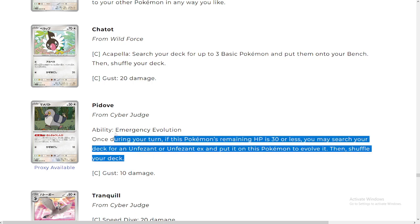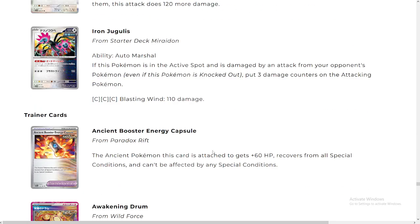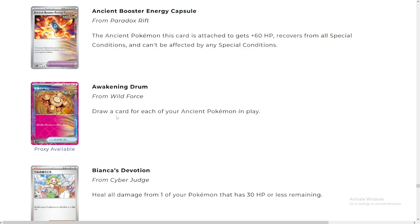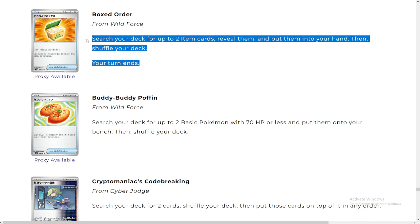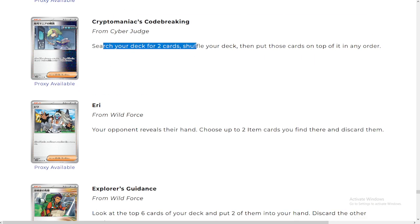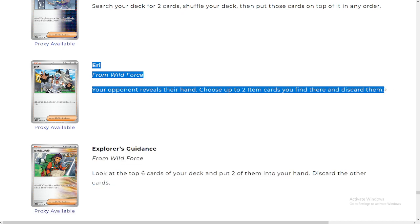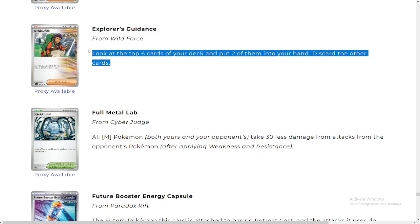Let's look at Piplup — Emergency Evolution: once during your turn, if this Pokémon's remaining HP is 30 or less, you may search your deck for Empoleon or Empoleon EX and put it on this Pokémon to evolve it, then shuffle your deck. Buddy Poffins is gonna be popping — draw a card for each of your ancient Pokémon. Awakening Drum is gonna be okay. Box — search your deck for up to two item cards, reveal them, put them in your hand, and shuffle your deck; your turn ends. Could be good for Maradon going turn one. Absolutely excited for Cryptomaniac — code-breaking is gonna be crazy, putting two cards with the barrels. Eerie — your opponent reveals their hand, choose up to two item cards — a lot of disruption, very scared of this. Explorer's Guidance: look at the top six cards, put two of them in your hand, discard the rest — absolutely amazing, gonna be really utilized over Colress in a lot of decks.